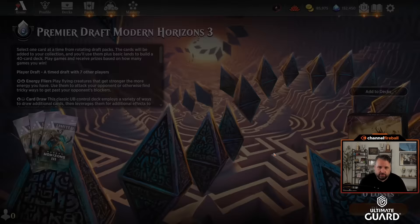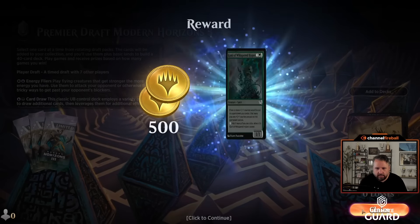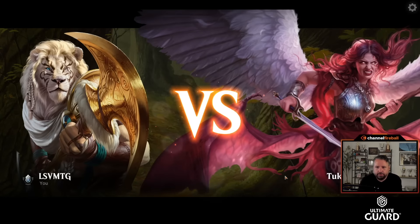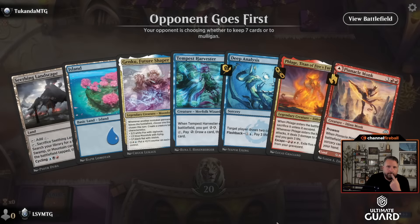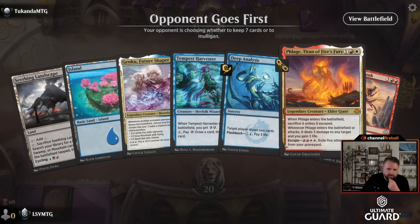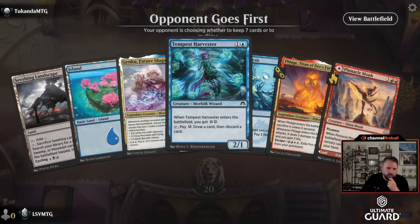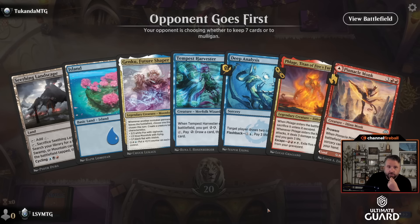This deck has got some powerful stuff going on. I'm going to play another game and then look at the sideboard. I didn't attack a single time that game. I see a red land going first — definitely a keeper. I don't have white here but I'm probably just going to play Pinnacle Monk turn one unless I draw a literal mountain. Turn two I can go Tempest Harvester and loot away Deep Analysis, which is pretty nice.